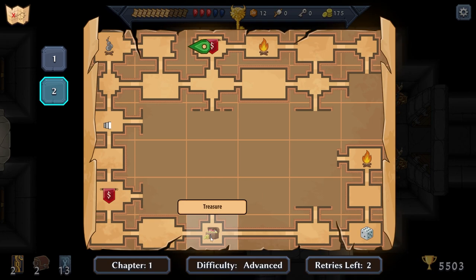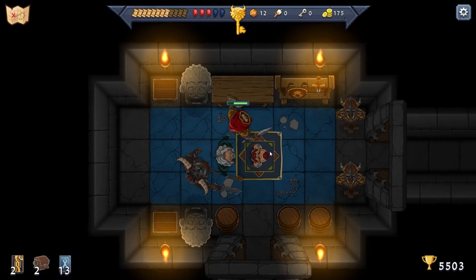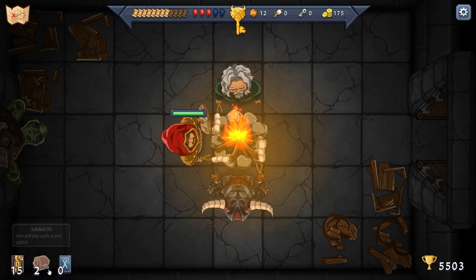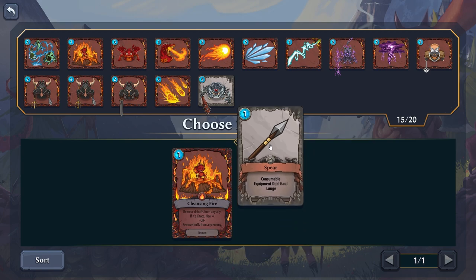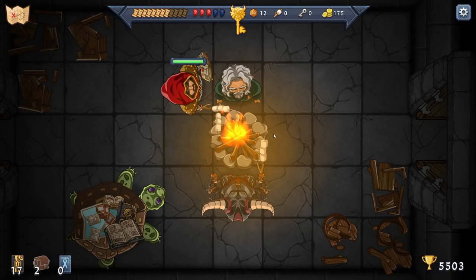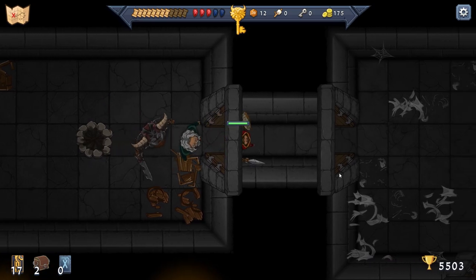We never got a key. We are right next to the camp — we have 13 cards in the discard, so we might as well camp. Let's camp — got all our cards back. We got the turtle. Let's throw that back in the mix. We're not even close to maxing out our card pool. Everyone's doing fine — everybody got healed up and we got our cards back. Let's just keep pressing on.